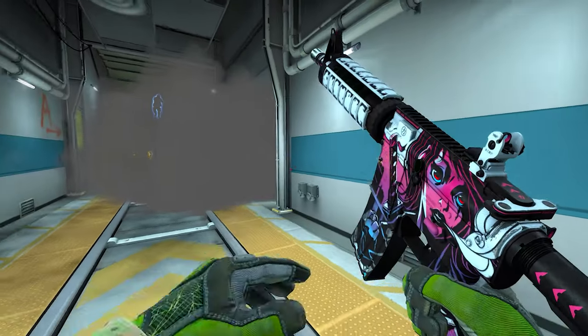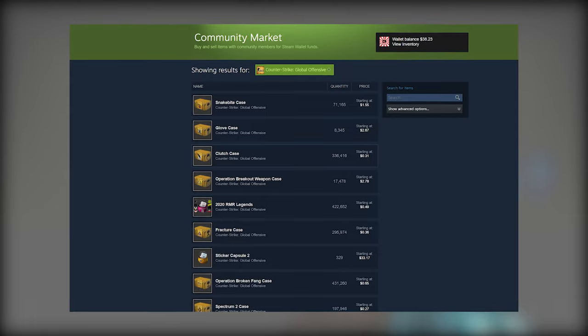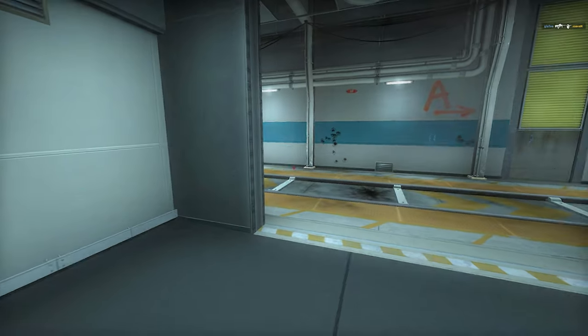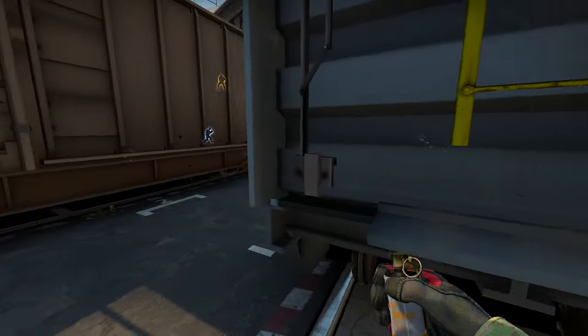Once a skin is unboxed, it becomes tradable and sellable on the CSGO community market. This is where players can sell their skins or even trade them, but more importantly, this is where all players can purchase skins that people have listed for sale. Skins can be purchased with real life money on the community market, as well as on third party skin websites.